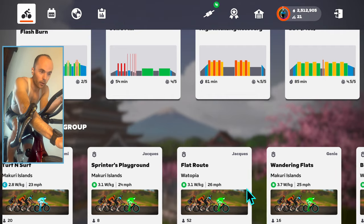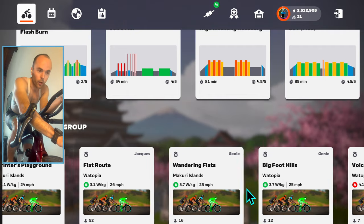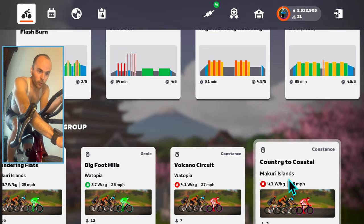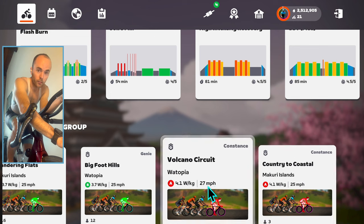Keep going and we see the B category — these are the three watts per kilogram riders. We can continue all the way up to the most difficult pace partner, Constance, currently riding Country to Coastal in Macquarie Islands. She's a Cat A pace partner riding at 4.1 watts per kilogram and 25 miles per hour. Only three people riding with Constance right now — go figure, that's pretty difficult to maintain.